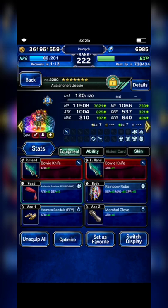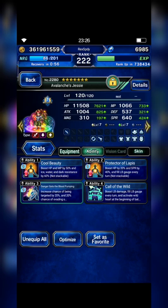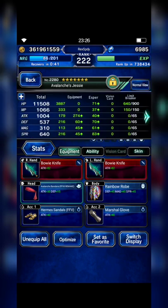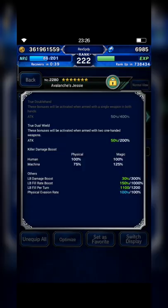Next I bring Evalensis JC as my provoke tanker with full evasion, and I try to build her with LB fill per turn plus LB fill rate boost. Hermes Sandals and Marshall Gloves can fill LB gates every turn by 4 crystals totally, and Protectors of Love, Peace, and Call of the Wild can also fill LB gates by 4 crystals every turn. Her details: LB fill rate boost 150%, plus LB fill per turn — 11 crystals.